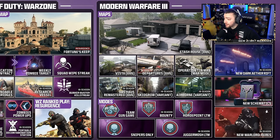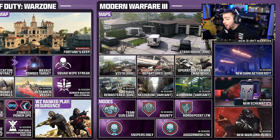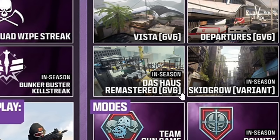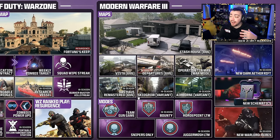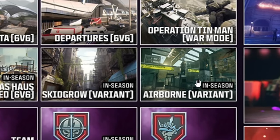Moving on to Modern Warfare 3 multiplayer — we got a lot of maps actually coming, which I'm pretty hyped about. We get a new 6v6 map called Stash House, which I believe is going to be a pretty small map. I usually love the smaller maps like Shoot House, Shipment, or Rust. We also have another 6v6 map, Vista. I believe Stash House and Vista are going to be at launch. On top of those, we're getting Departures, another 6v6 map. Later on in the season, we're getting DOS House Remastered from Vanguard — it'll have the same layout but a remaster vibe. We're also getting a brand new war map, Skidgro and Airborne, which are variant maps to go along with the Walking Dead event — more of a post-apocalypse vibe for Skidgro and Terminal.